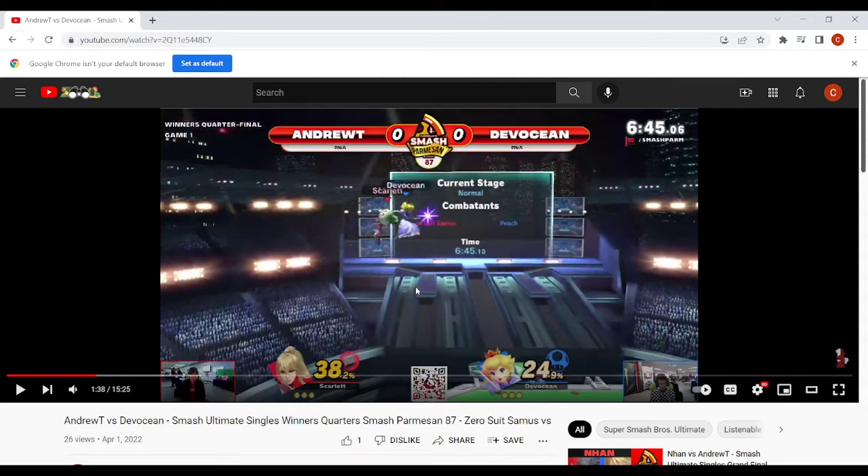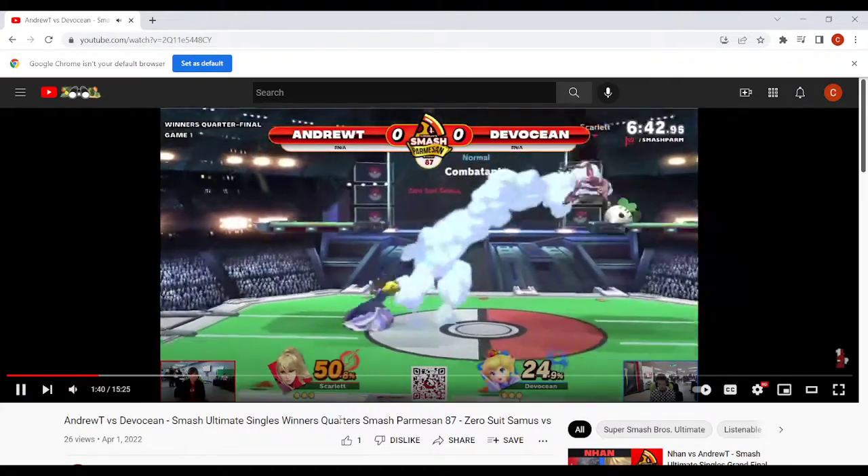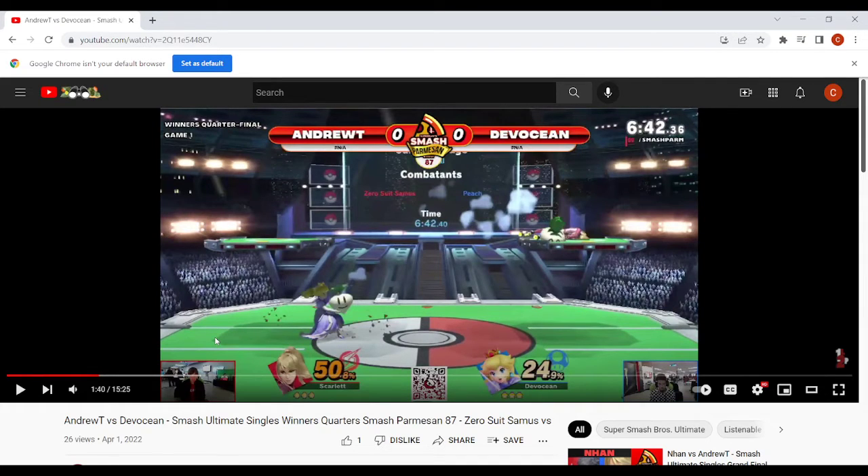In disadvantage in this matchup, save your jump because it's hard to recover high against this character. Zero Suit's jump height is so high that she can call you out for recovering high with her full hop or flip kick — she has a lot of ways to get up there quickly to stuff you out, and Peach is very floaty and slow. So generally go lower in this matchup. If she tries to go down there, you can float under the stage. Also I'm seeing you're pulling a lot of turnips after you hit them — instead, just try to chase Zero Suit.